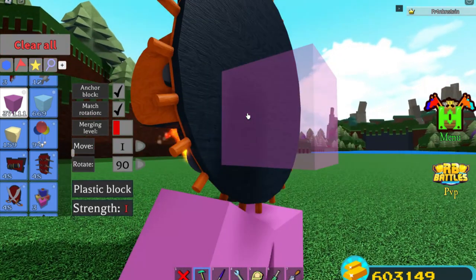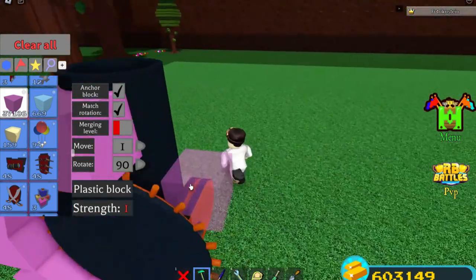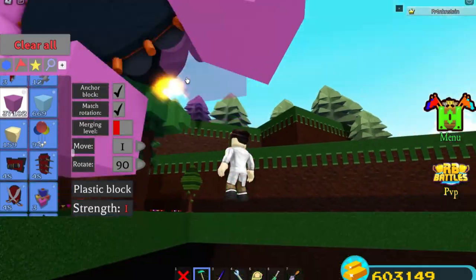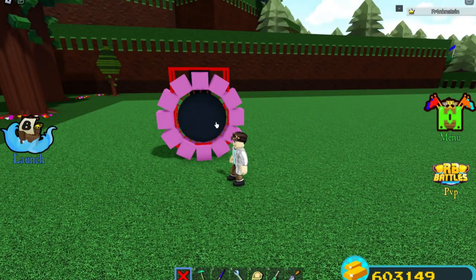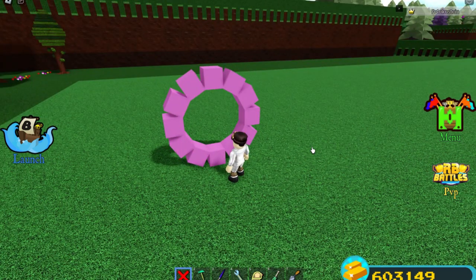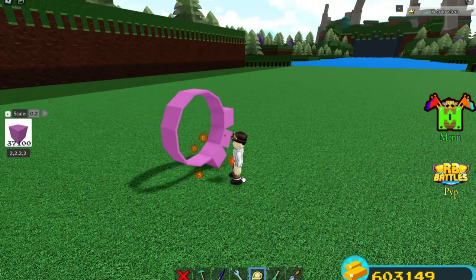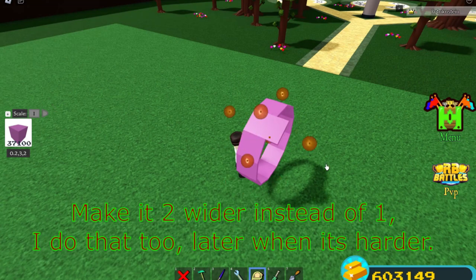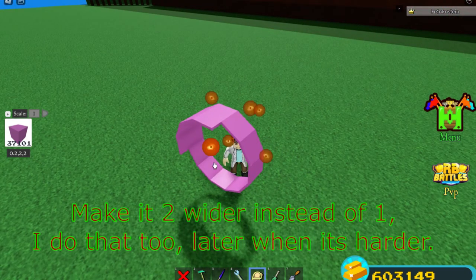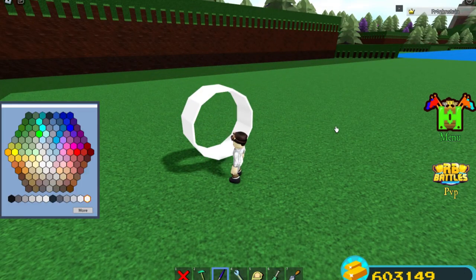If you want to make a perfect circle you have to place a block on every single one of these sticks around the cannon, but today we only want to place a block on every second one. Now you scale it in with the 0.2 scale. I actually made a little mistake — I only scale it out one stud. If you want to make things easier for yourself, scale it out two studs right away.